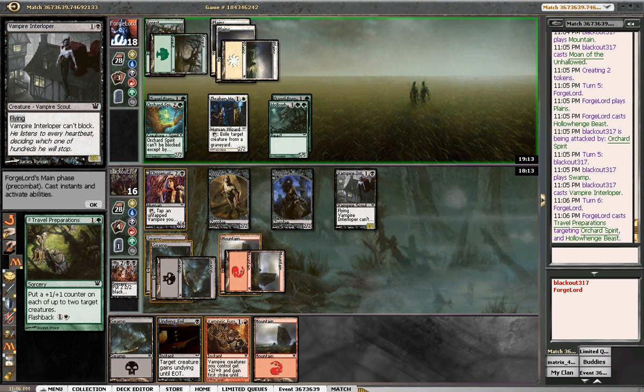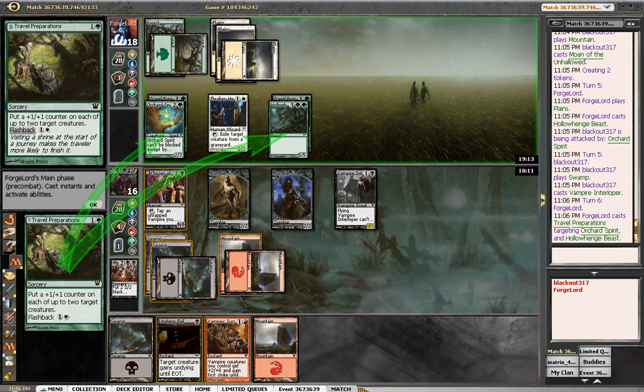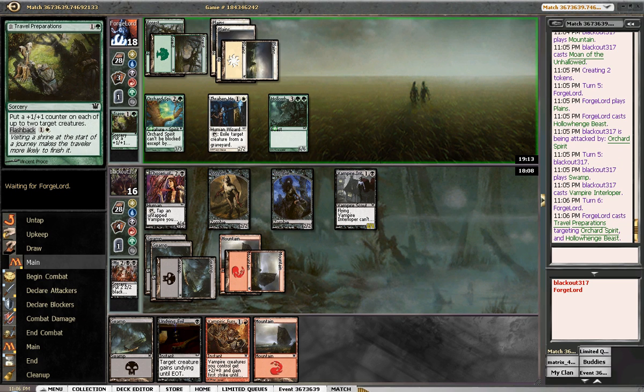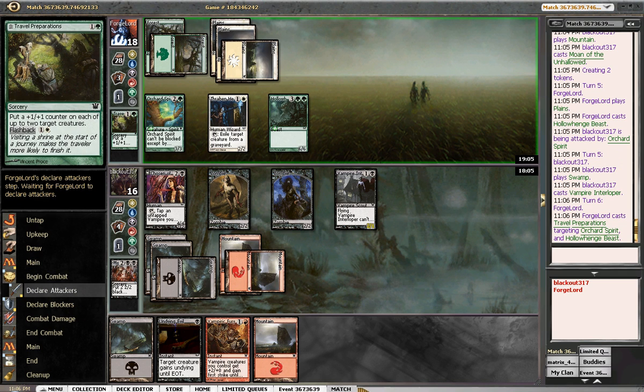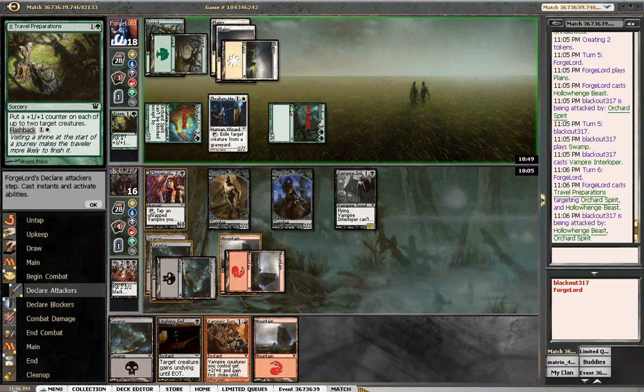We got a 5-5 and some things we could do. Travel Prep is really a beating against us right now — we have no real removal. We're going to flash it back. I can trade, but I don't know if I can race. He's only going for 6, which is actually really good for us. The only problem is he might have another trick. Why didn't he double Travel Prep his guys there? That being the case, we have to be a little skeptical.